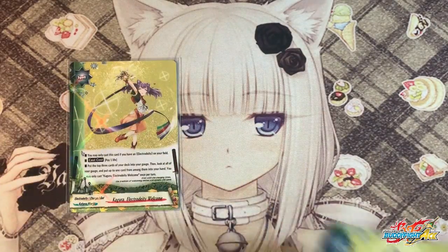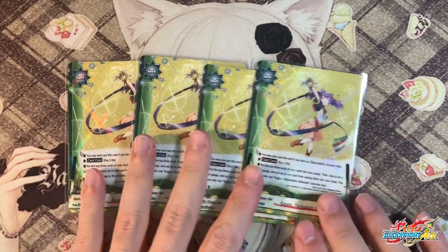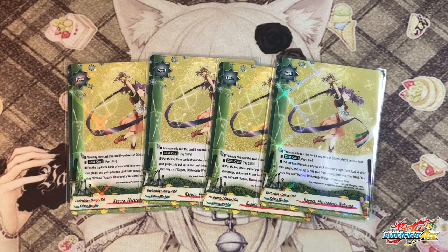Next, another crazy spell that defines Amaterasu: 4 copies of Electro Deity Welcome. You can only cast this if you have Electro Deity on your field. Cast cost of 1 simple life: charge 3 gauge, then look at all your gauge and pull up to 1 of them into your hand. This is a very powerful card because it allows you to check your gauge and add 1 card, giving insane consistency — you'll be able to check more than 5 cards and select any of them. This is actually my favourite card in Electro Deities due to its artwork and its insane skill.